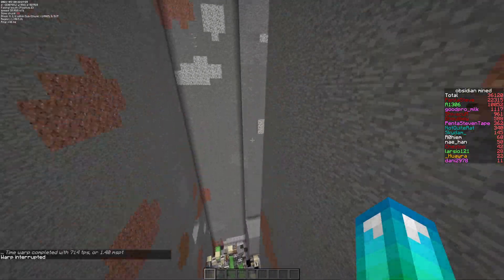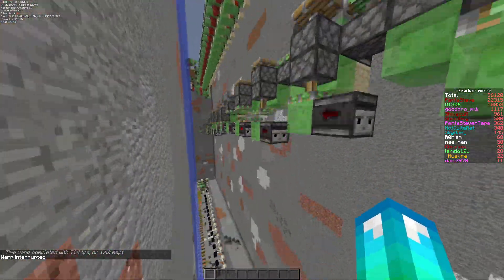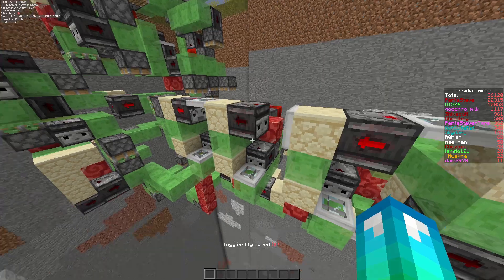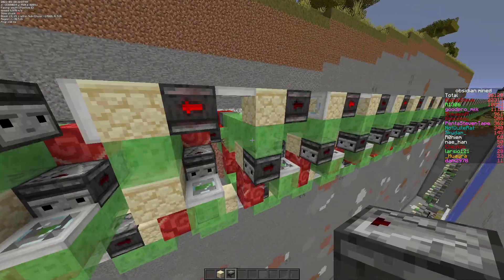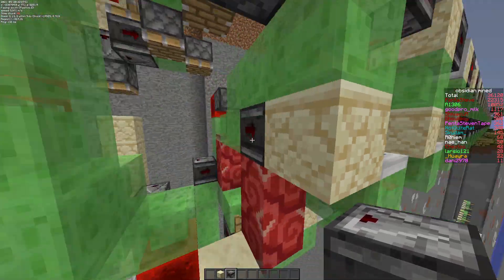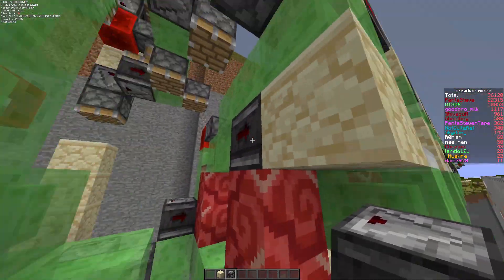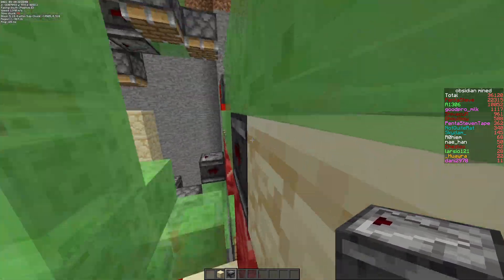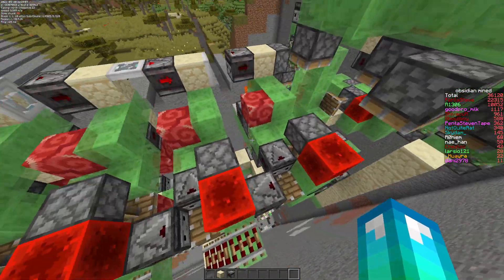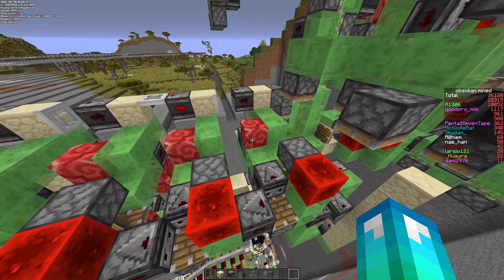I'm going to slow the tick warp for now just so I can get a better explanation. Basically what happens is we have these bottom fly machines which right now are going down, and we also have these top ones. This is going to be the final automatic version — this one was pasted by Penta so I showed him to do a couple of changes. Here you can see we have an even improved funnel which covers this observer that could previously cause some issues with snow layers and lighting. The quarry isn't completely liquid proof but it's very easy to make it liquid proof.